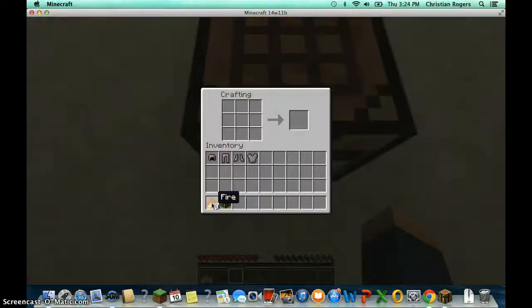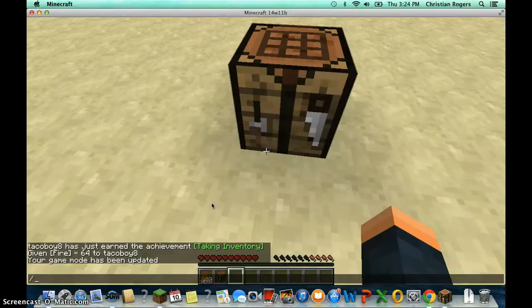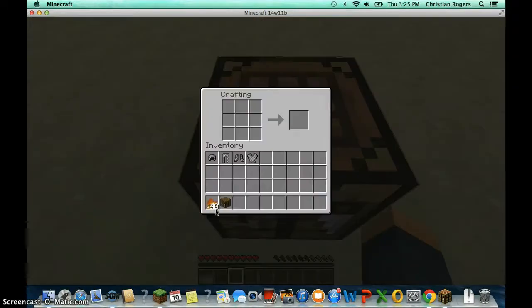So what you're going to need is just fire, which you get with the slash give command. As you can see, you give your username, then minecraft:fire, then however many you want. And you craft it the same way you craft any other armor — just like that with fire, and then you have yourself Chainmail Armor.